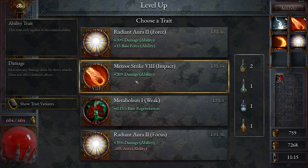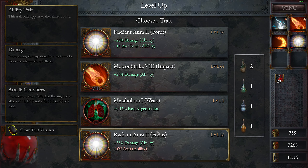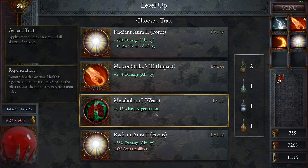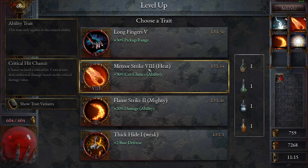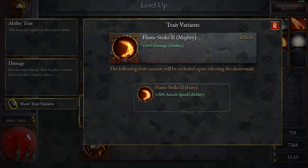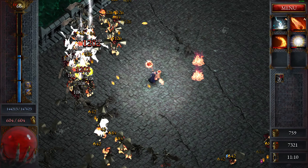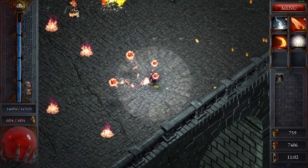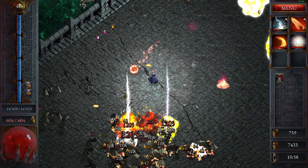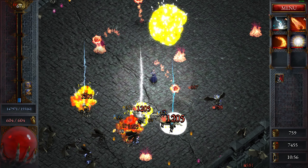Areas hit by meteor strikes start burning, including all enemies. So at least behind a burning thing. Now I want area crit chance — probably area. Blast force, damage. Give me pick up radius — that's actually the most useful at the moment. Not a bad roll. I like all of these. Force barrier up — it really wasn't to force me.